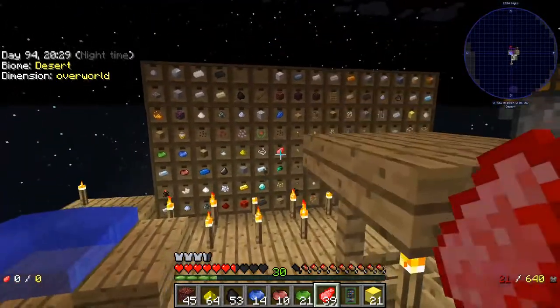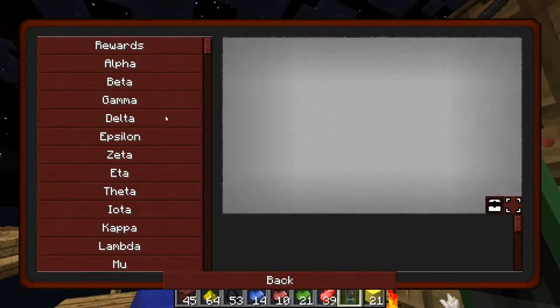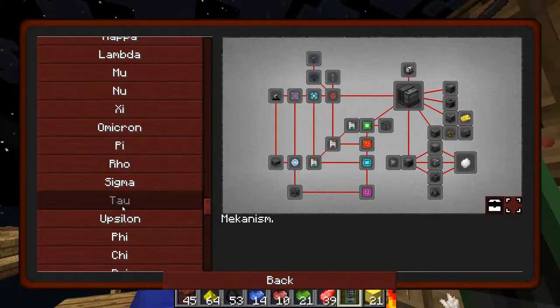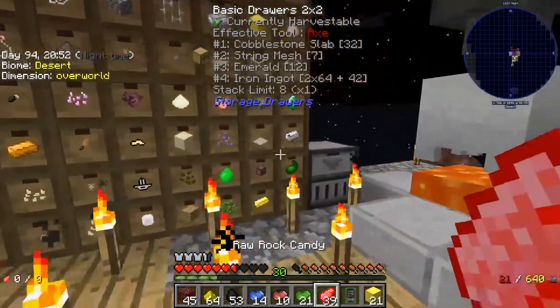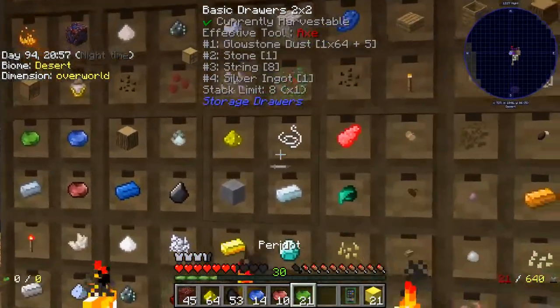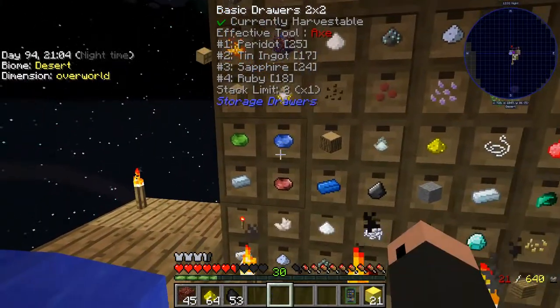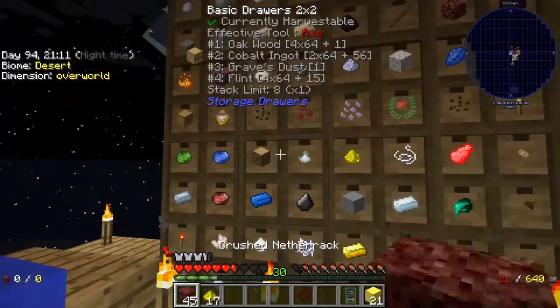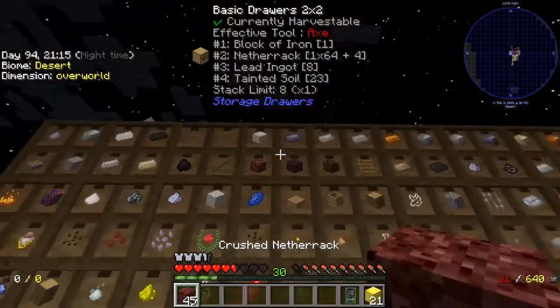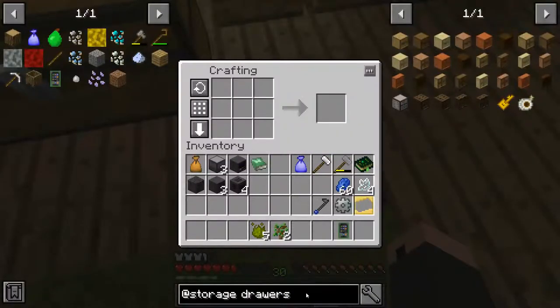I'm not about to let Mechanism beat me like that, and I'm also gonna thumb my nose at Windows a little bit by actually playing the game. I've set up the storage drawers a little bit - it looks like chaos but I can kind of remember where I put things, so it's a little bit faster for me versus using all the chests.